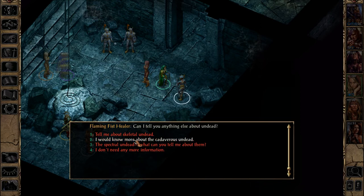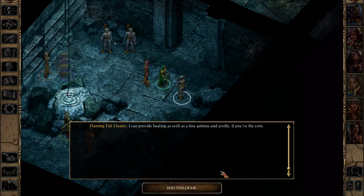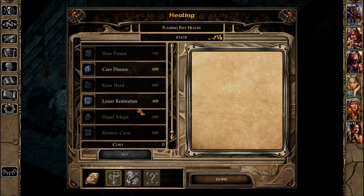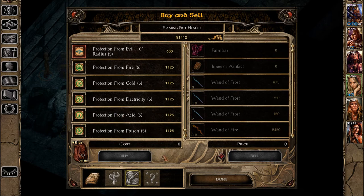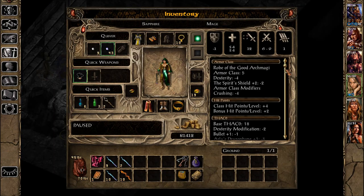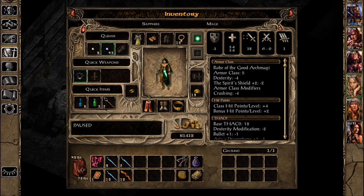The healer can provide healing as well as potions and scrolls if you've got the coin — your basic temple services. You can identify things, buy stuff, and we did buy some things. Very cool — we have scrolls of Raise Dead. That's awesome. Just five, though.